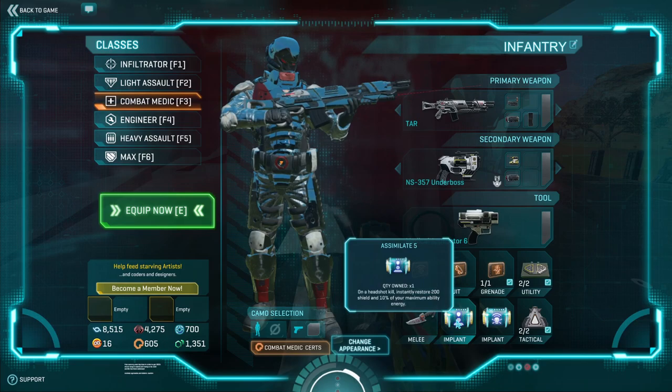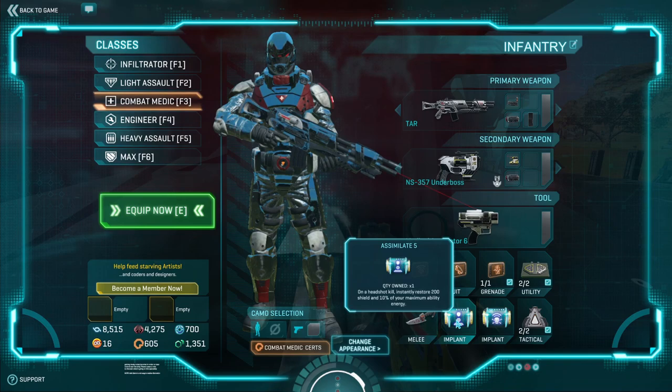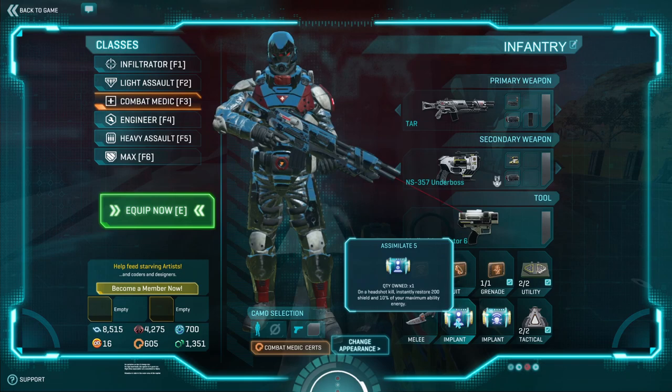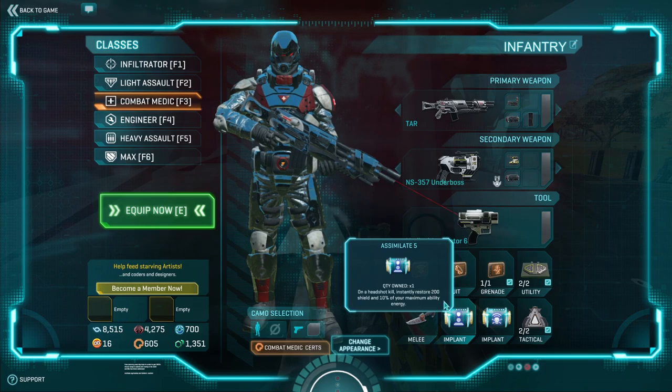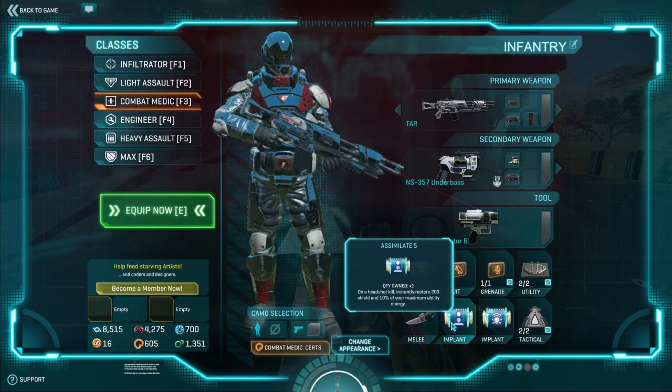Assimilate is a very good implant — I recommend it. Even though we're not trying to be constantly aggressive, we want to allow our heavies to get kills first, and then support them by finishing off whoever killed them, or deter people from pushing a stairwell so we can res our allies. On a headshot kill, you restore 200% of your personal shield and 10% of your ability energy — once again feeding into the Nano Region Device and accentuating the playstyle of constantly healing and keeping people up.